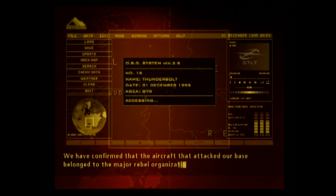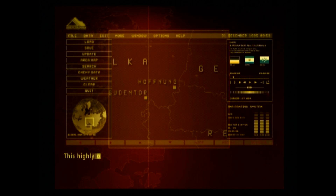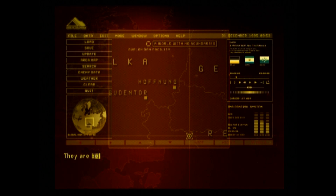We have confirmed that the aircraft that attacked our base belong to the major rebel organization, a world with no boundaries. This highly organized renegade army is comprised of soldiers from numerous countries, including Osea, Sapin, and of course Belka. They are believed to possess a massive arsenal of weapons.